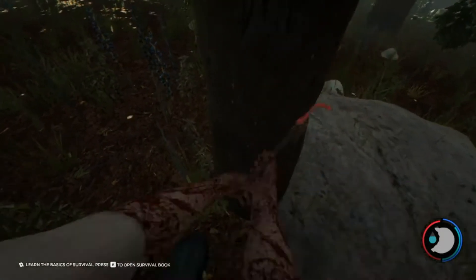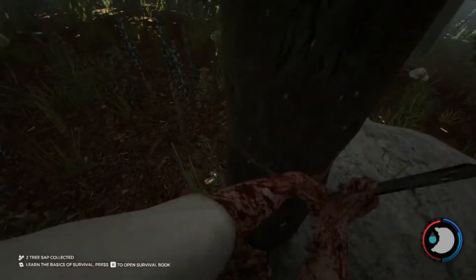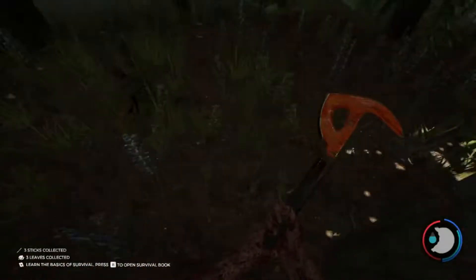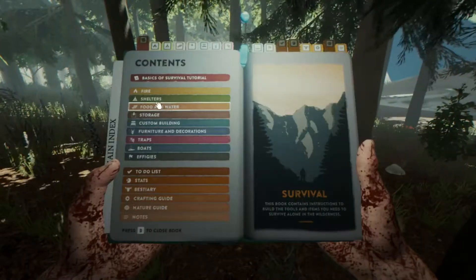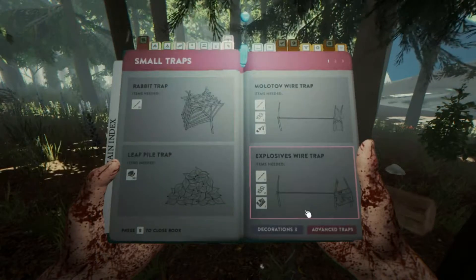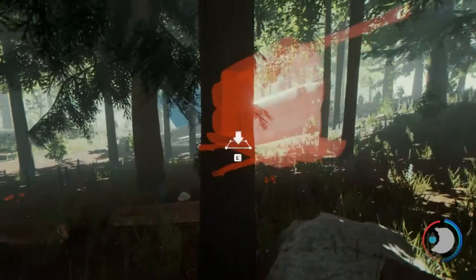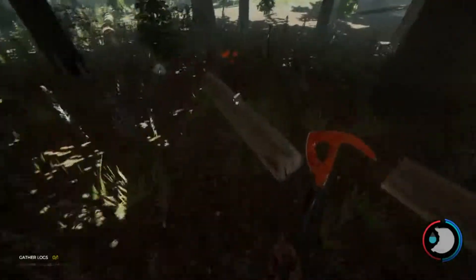The second best way: once you get your base set up, get a tree chopped down and gather some logs and sticks. Then go into your survival book, which is B, and go down to decorations. Build a birdhouse — you need one log and four sticks.